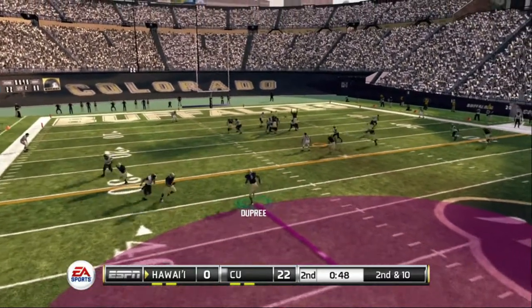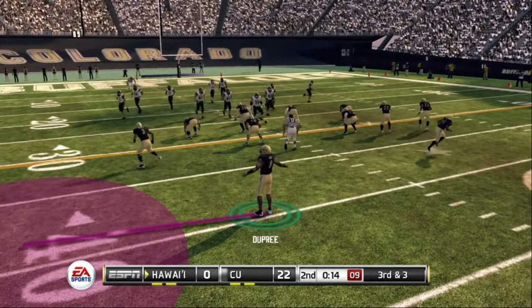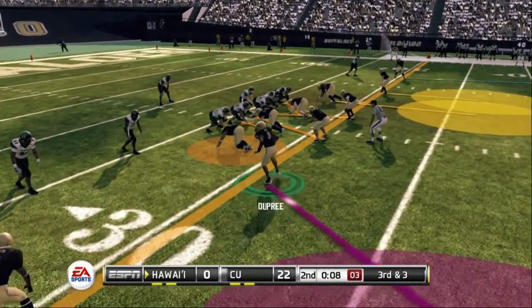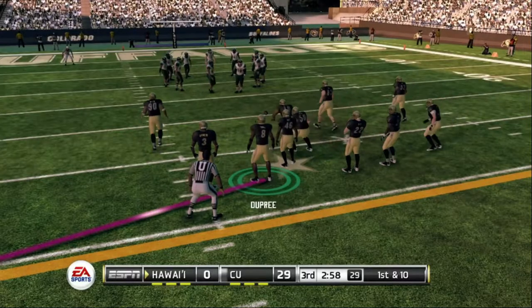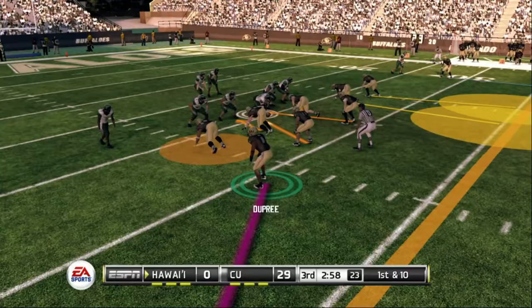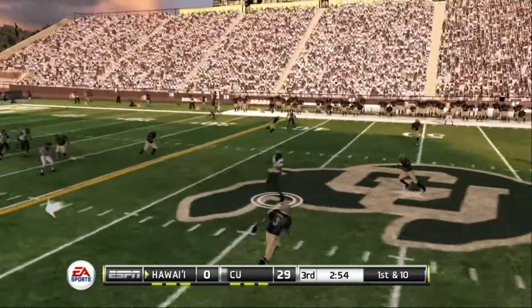Second and ten across the middle — just break one tackle for me so I can end your collegiate career. Third and three. Second half action — we are up 29 to nothing. Hopefully we can keep that goose egg on the scoreboard. Don't do it — oh, nice catch!